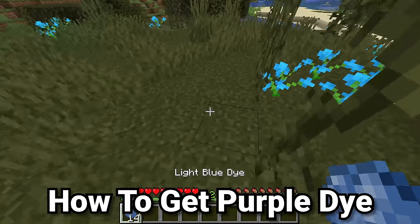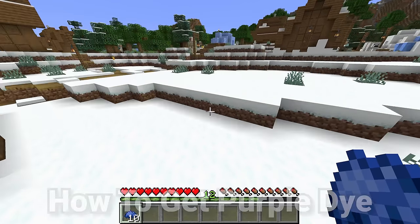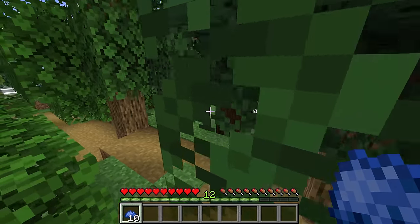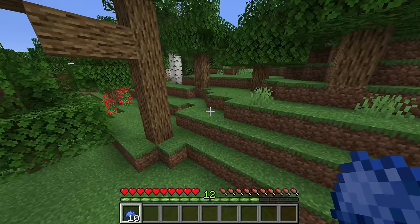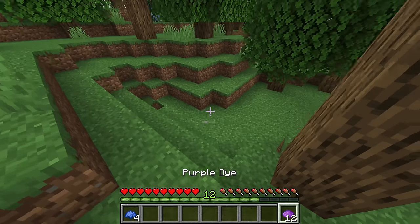Let's move on to purple dye. Purple flowers are incredibly common in real life, so it's surprising that Minecraft doesn't actually have any purple flowers. However, there is still a way of getting purple dye — there is only one recipe for it, and that of course uses red dye as well as blue dye. One red dye and one blue dye turns into two purple dye.